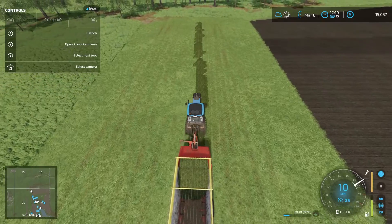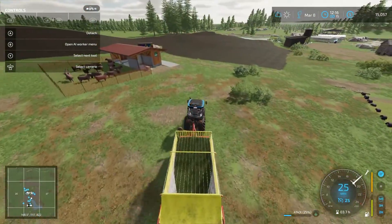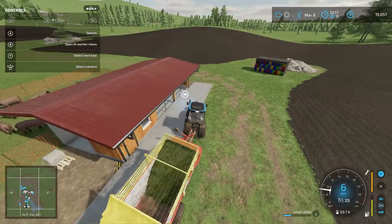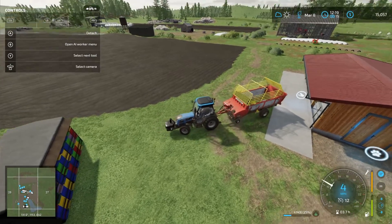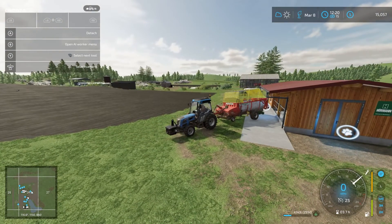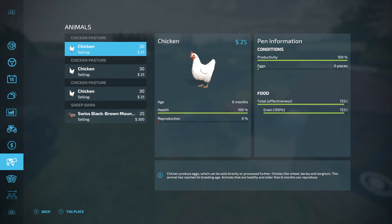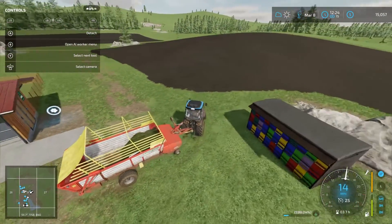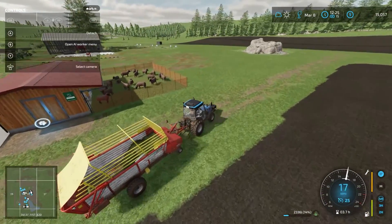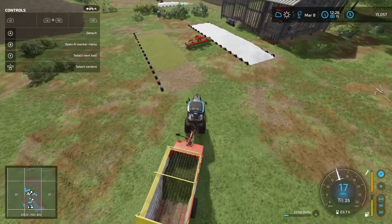I think this should top off the sheep barn with enough food for a while. It's a lot bigger than the awning there, so we'll have to empty it out like this. Okay, sheep barn is topped off — 4,500 liters of grass. The rest of this we can just go ahead and dump in here.